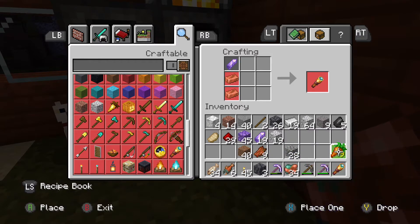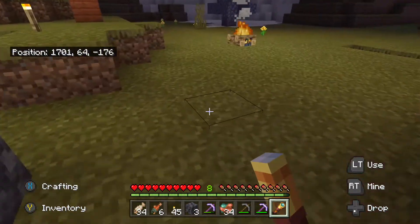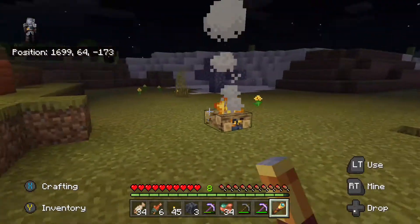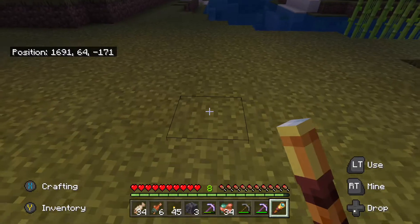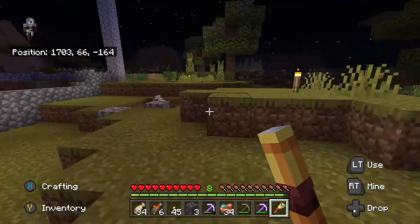Now let's check out how this thing works. This is how it looks — the texture of it. It's actually really good. When you're holding it, it looks just like a telescopic sword or something.